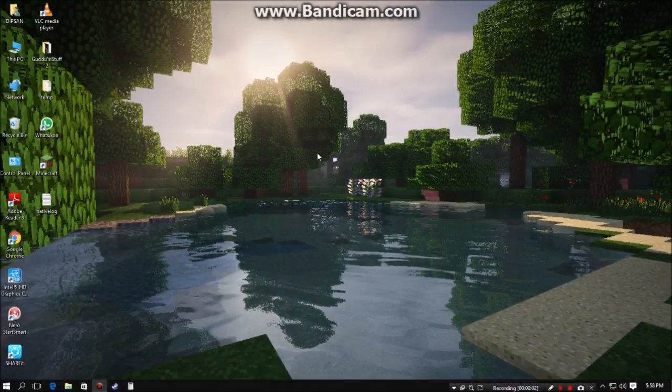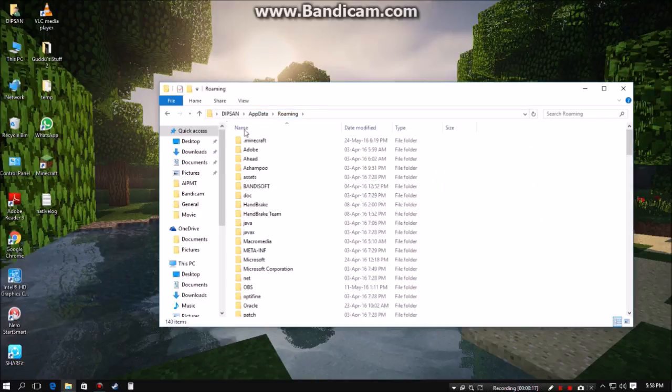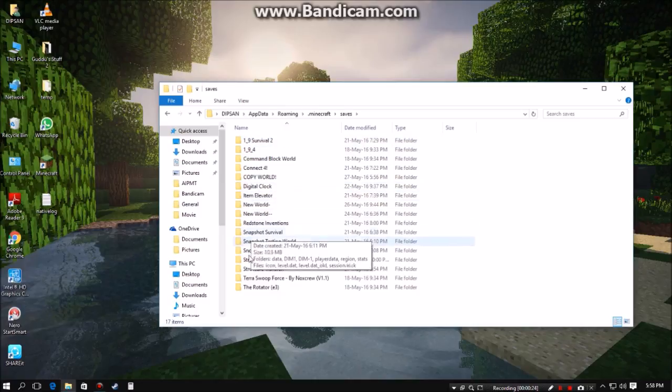Once you have your two worlds ready, what you want to do is open up your file explorer and type in %appdata% — that's 'appdata' with two percent signs on both sides — and hit Enter. You should see a .minecraft folder; open it up and you should see a saves folder which stores all your worlds.